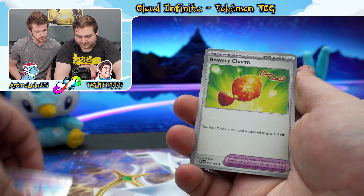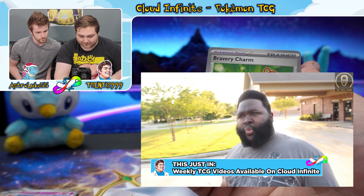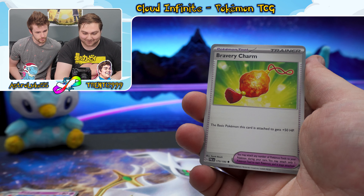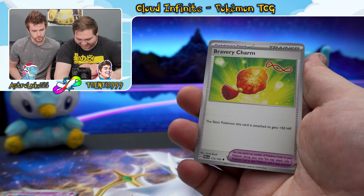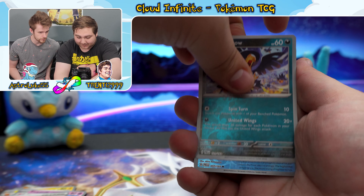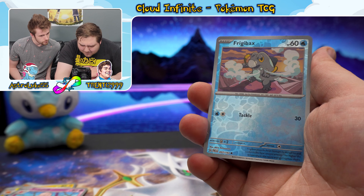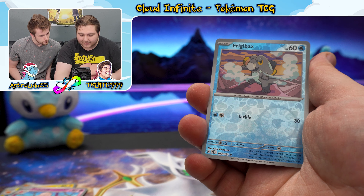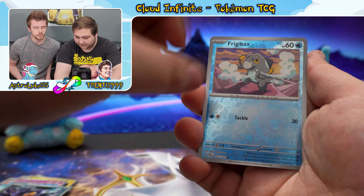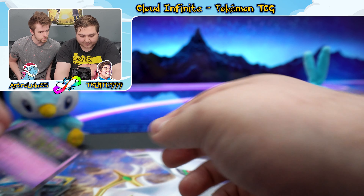The Pikachu promo card has the three starters on it. I absolutely love this special promo holographic. In Japan, I believe it was part of the normal set, but for North America it is a promo in these ETBs, which is pretty nice. First pack cards: Bramblin, Cufant, Krogunk, Cetaddle — I love that artwork — Palmo, Tinkertuff, Braviary Charm. Murkrow reverse holographic. Frigibax — the first evolution of the new pseudo-legendary. Spiritum holographic. Very cool.